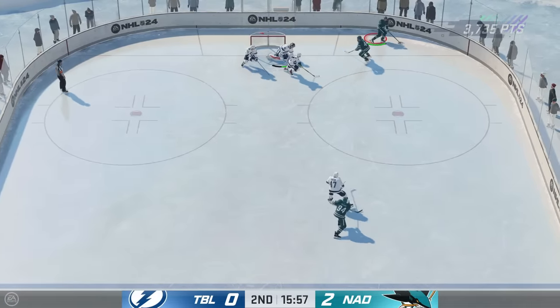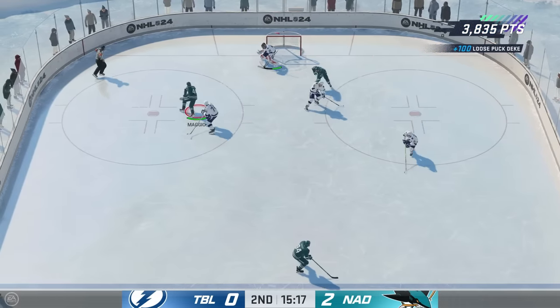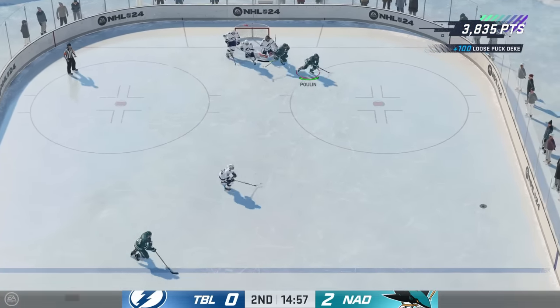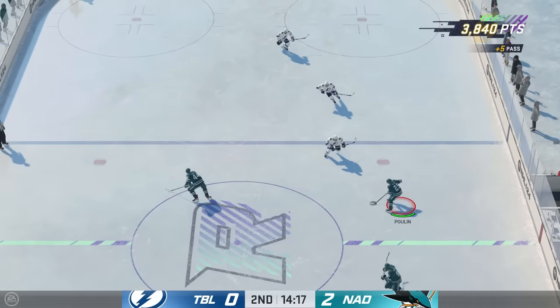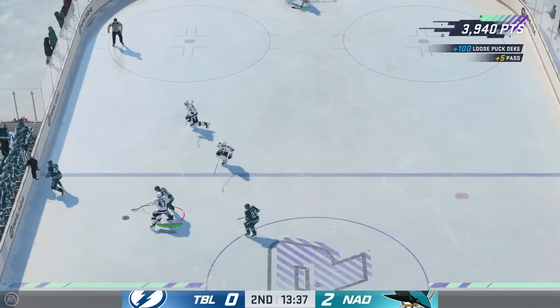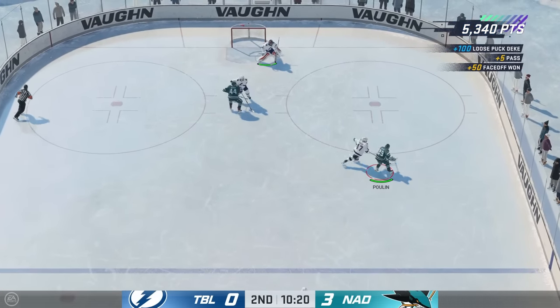For the loose puck dekes, a lot of people have struggled because they don't know how to do it. It's very simple — all you've got to do is tap L1. While holding onto the puck, you don't have to make any motions with your sticks, just tap L1 near a player. The best way is to cycle around the net with Marie-Philippe Poulin and keep tapping L1 — eventually you'll start getting the loose puck dekes.